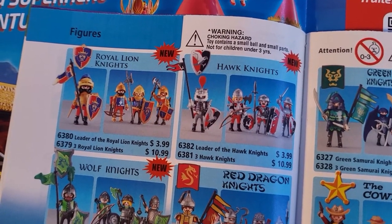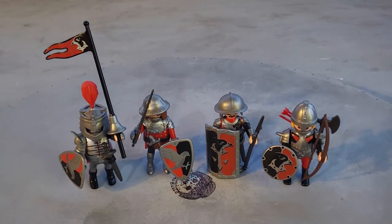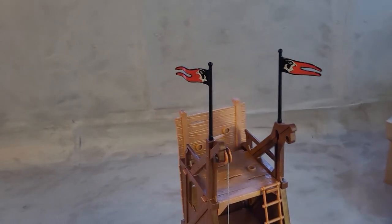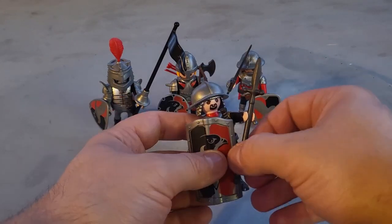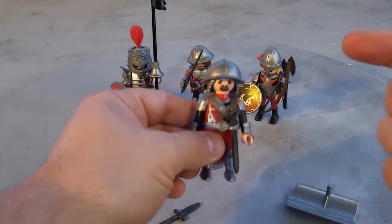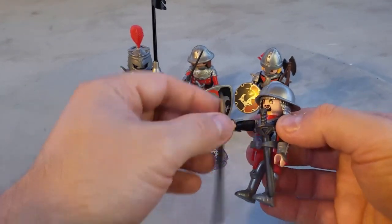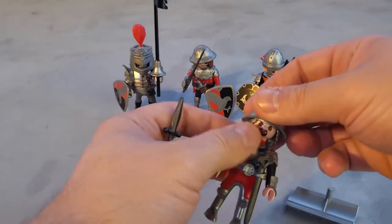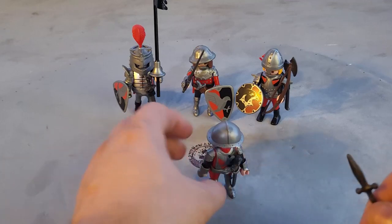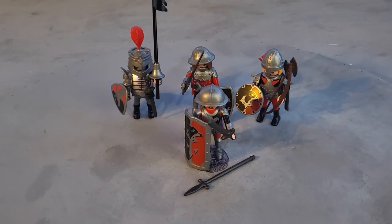Set 6381 is $10.99. There is no box for this set, but you do get awesome characters that add to your collection. This flag comes with an awesome knight, so all of a sudden you have two flags that fit right on the two poles from the attack tower. This character's weapon won't stay in his hand — it's slightly too loose. That's just a defect with mine; yours probably won't have the same problem. For the sake of the review, I'll leave the spear on the floor — he can hold the sword just fine.